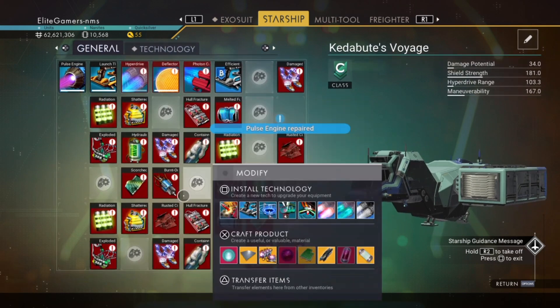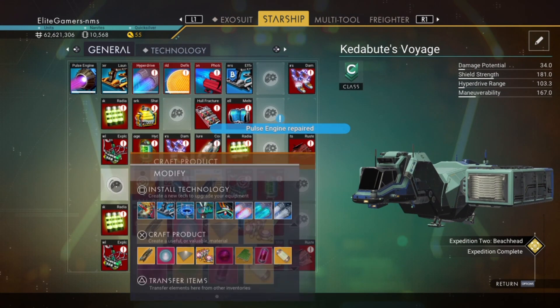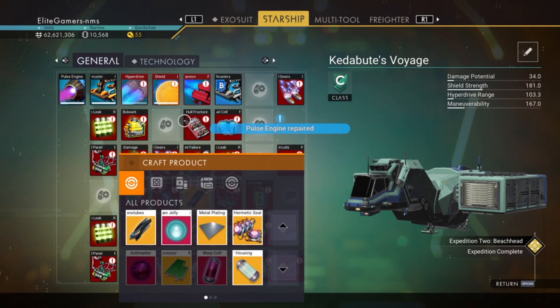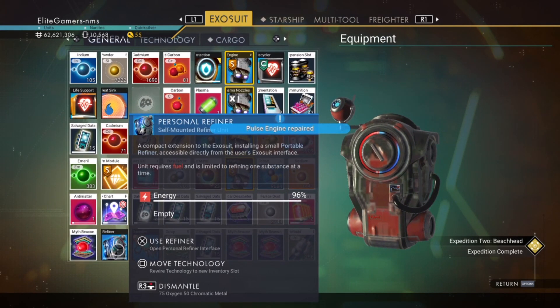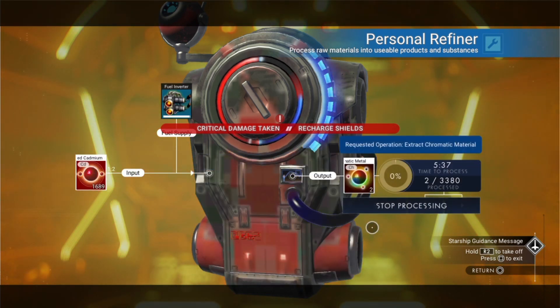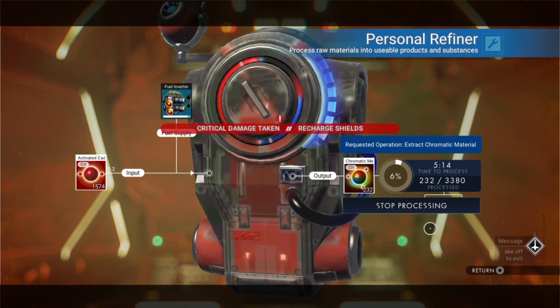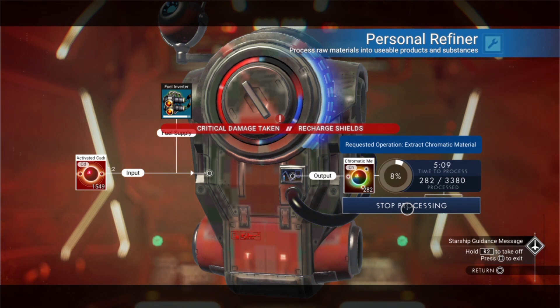Next we need Chromatic Metal and Micro Processors. Make about five Micro Processors. For Chromatic Metal — earlier in the mission I installed an upgrade and got some activated Cadmium from the first planet. You can collect a lot of this stuff and you're going to need it throughout the entire expedition, so don't sell it — mine it and keep it. I'll make about 300 Chromatic Metal; we've got two things to fix with it. Leave the activated Cadmium in the refiner.